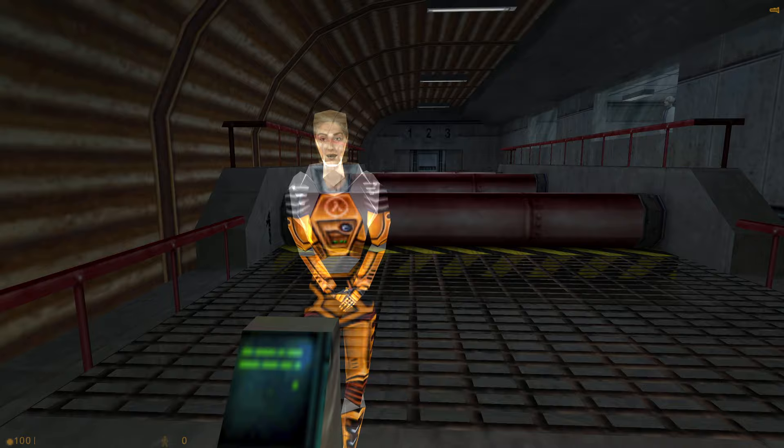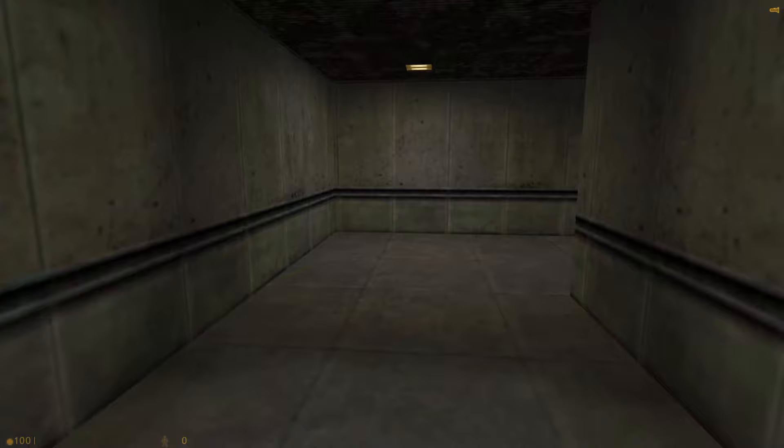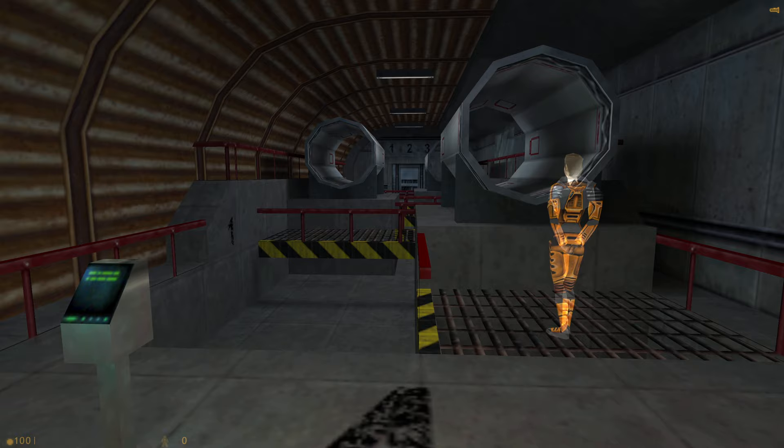Alright, nice and easy. To get into these pipes you will have to signal your suit to make a duck jump. You'll want to stand right at the mouth of the pipe and continue to press forward, then jump up and while you're in midair go into a crouch. It's tricky but you'll find it comes in handy.